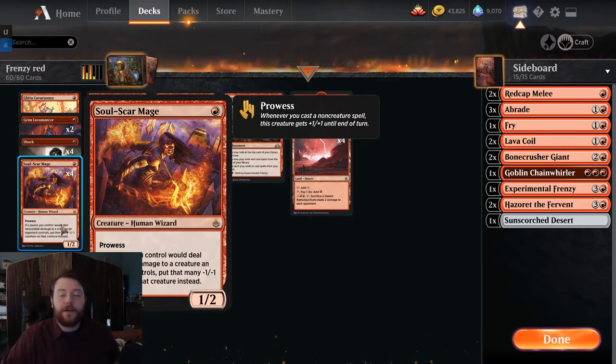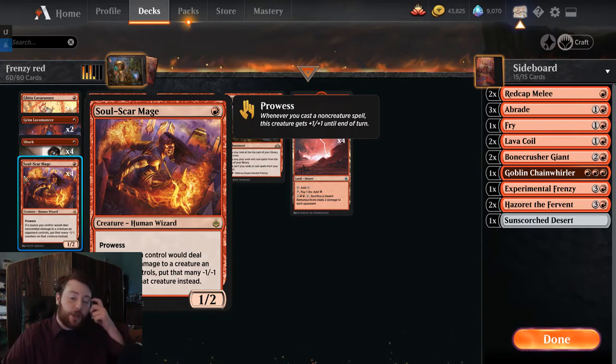Soulscar Mage is very unassuming — it's a 1-mana 1/2 with prowess, human wizard. But being a 1-mana creature with a reasonable-sized body that can attack into other things, especially if you can back it up with a burn spell to the face to kill a creature, along with being a wizard, is huge. The incidental ability where if a source would deal damage you put -1/-1 counters does come up. I've beaten Uros by wizard-lightning the Uro, and then the pressure isn't on me as hard.